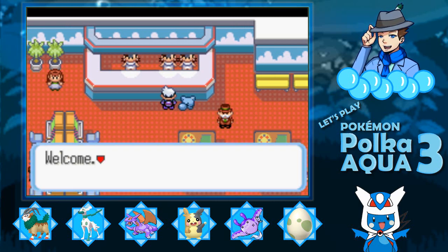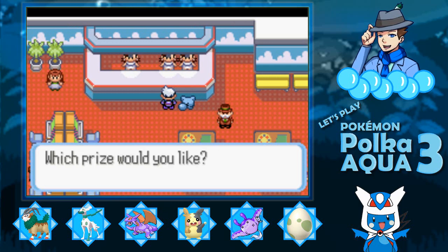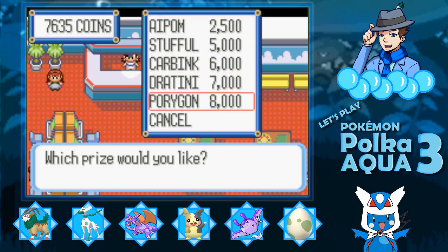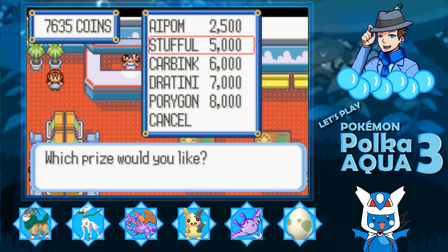This person is the more interesting one. She will offer you actual Pokemon for coins. It costs 2,500 for an Aepom, 5,000 for a Stuffle, 6,000 for a Carbink, 7,000 for a Gratini, and 8,000 for a Porygon. Aepom is the cheapest and easiest one to get, but you can find Aepom pretty easily in the wild. Stuffle is also not too difficult to find in the wild, so there's really no real reason to go after Aepom or Stuffle.